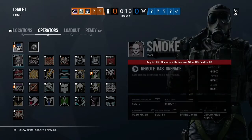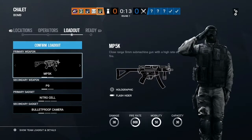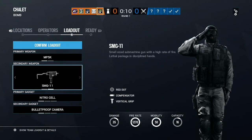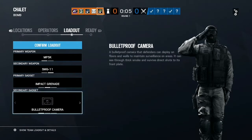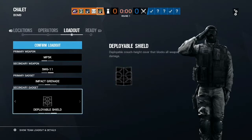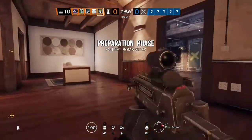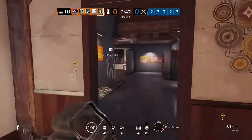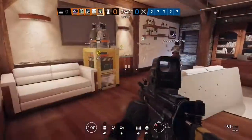I don't really have anyone unlocked yet so I just have to go with the recruit. Custom loadout — oh, I have an MP5, I'll take that, and an impact grenade. Deployable shield — I'll take that too, that's pretty good stuff overall. All right, the game's about to start. We're in the preparation phase so we've got to prepare.